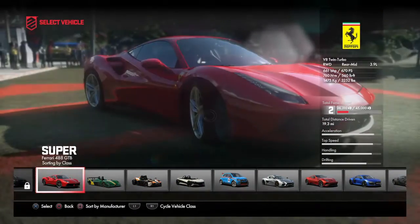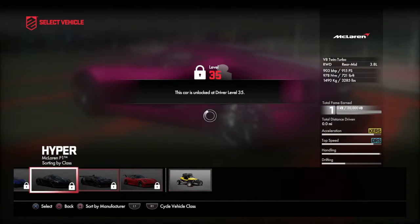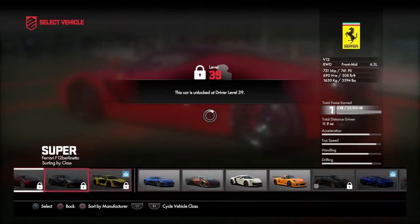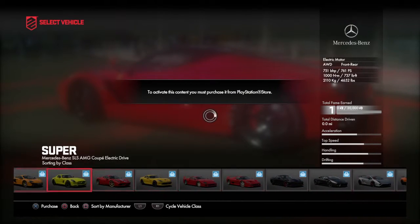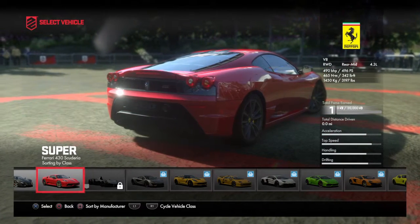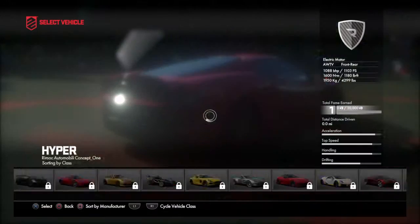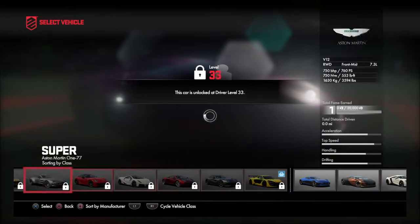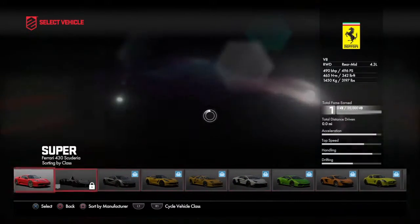I need to get to this Ferrari I just unlocked. That wasn't it — that's the 488. It was the 4-something — 45 or 430 or something, I don't know. I've definitely unlocked a Ferrari and I'm excited. Is this it? Ferrari made the 4.3 litre. This looks really familiar to the 488. I actually kind of thought I unlocked the same car — I was like, is this game glitching? It looks exactly the same.